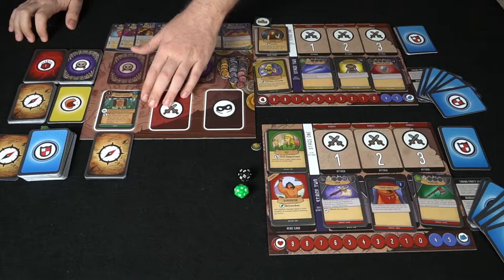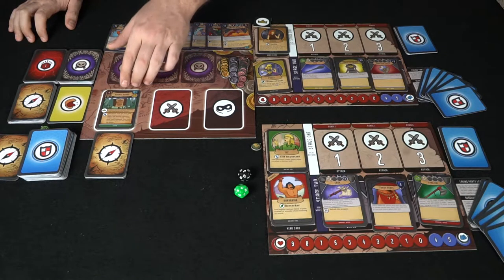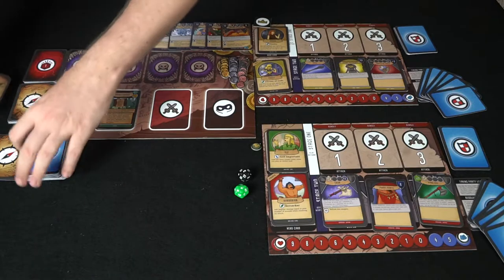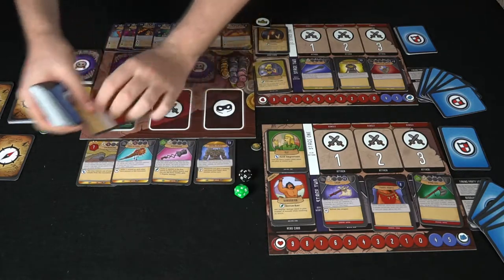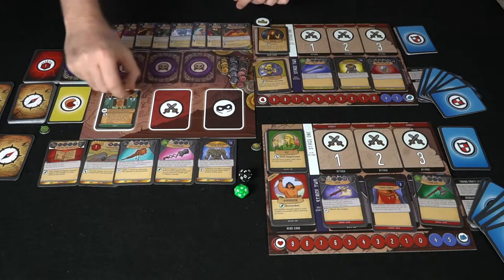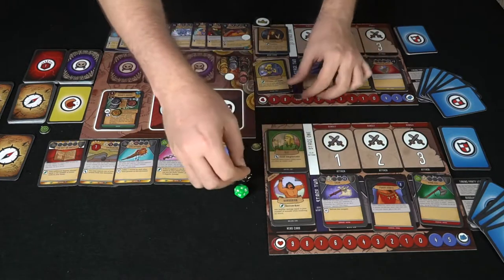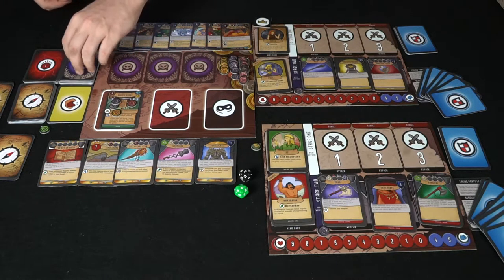On the location card, you'll see how many monsters spawn, whether there's a boss indicated by a beware token, and how many treasures appear. Take five treasures from the treasure deck and lay them out. You also see the coins allocated for this location — place the appropriate coins out. Every other player starts with three coins on their board. Then put out the monsters for that location.